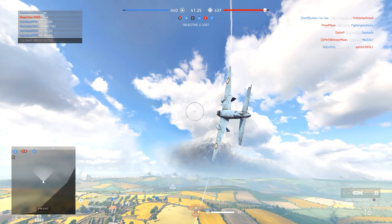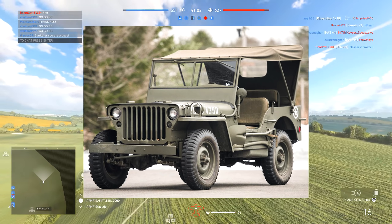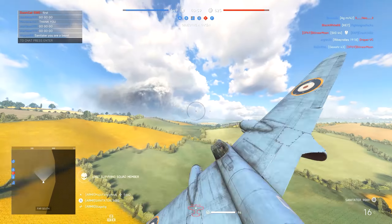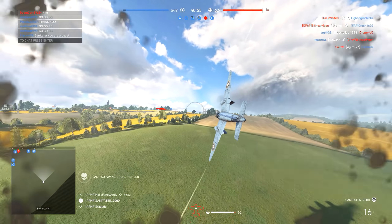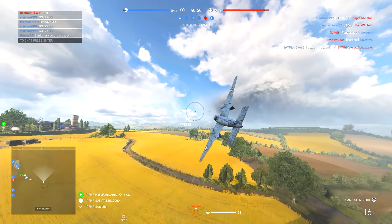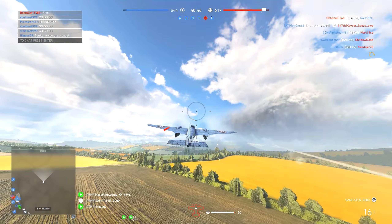Next up we have the Ford GPW, also known as the Jeep — an off-road capable light military utility vehicle manufactured during World War 2. This of course links to the Allied forces, and this is something I thought we'd see when Battlefield V released, but of course we didn't have access to the US faction. It is synonymous with the Second World War.